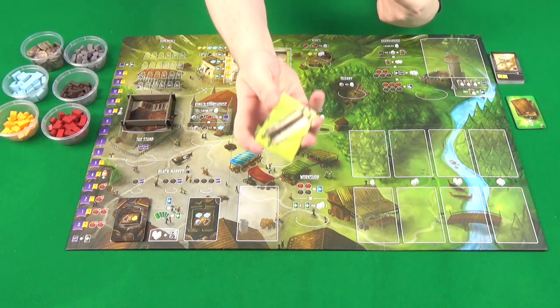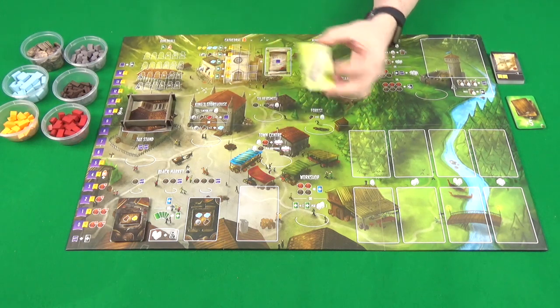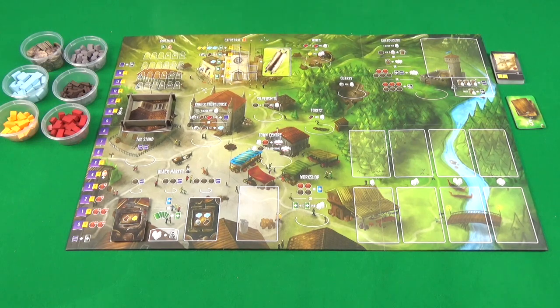Then take the reward cards, shuffle these all up and you want to have two per player plus one. So for a two player game, we'll put five on this space next to the cathedral here.